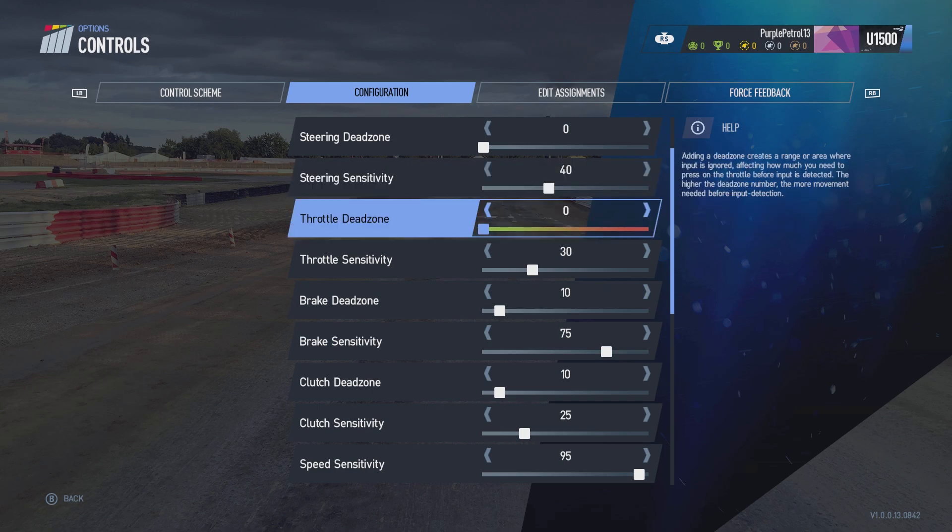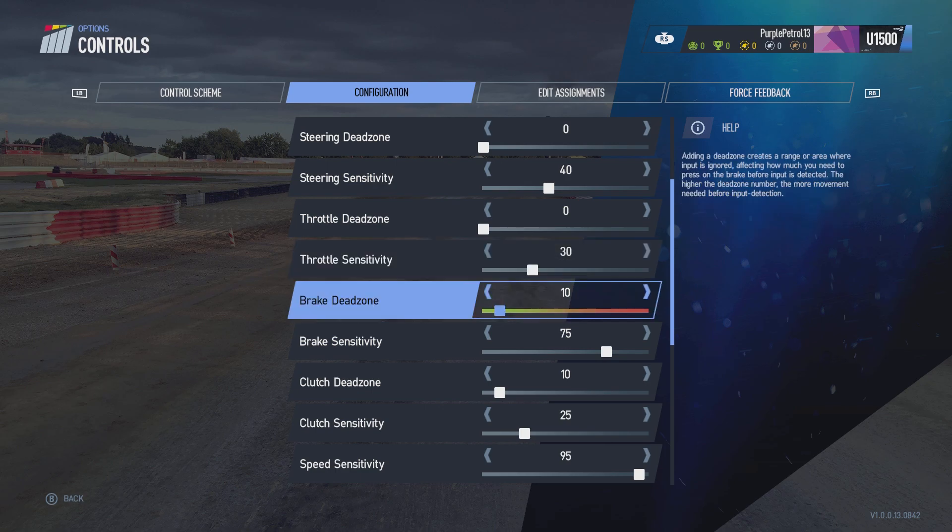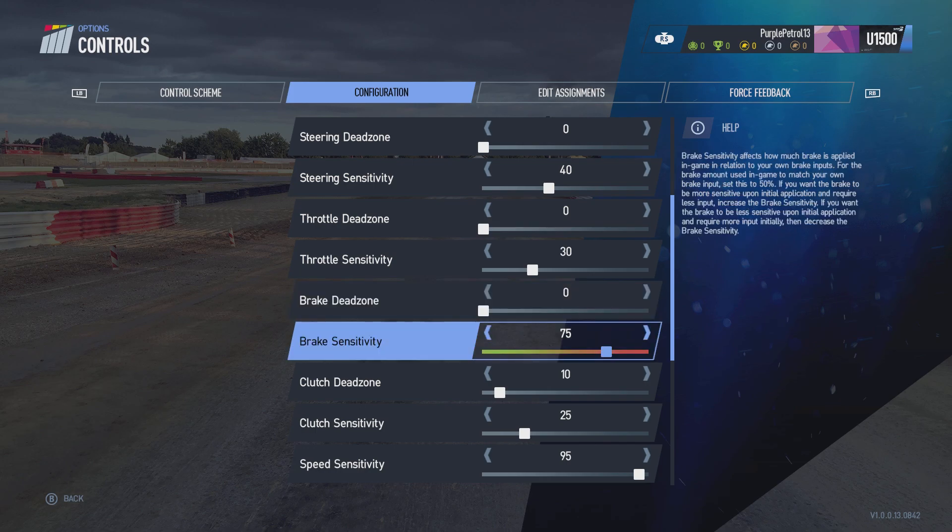All these dead zones need to be off. Throttle sensitivity is a bit high, probably according to what people say, but I quite like it a little bit higher so I might leave that. Dead zones off. Brake sensitivity is way too high, which I found was actually causing it to keep locking up. So if we put that the same as throttle sensitivity.